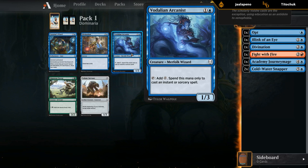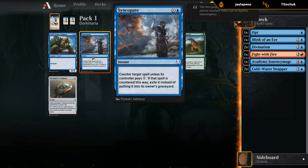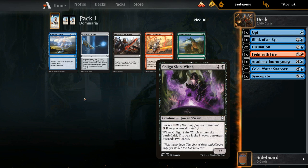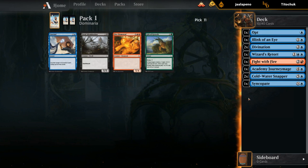Arcanist is also a Wizard and could be playable, but not taking it over Divination. Now we can take the Syncopate since we already have two Snappers — a playable card as well. Wizard's Retort wheeled, as did Sorcerer's Wand and Gitu Lava Runner. The problem is outside of Fight with Fire we don't have a great reason to be red, other than blue-red being the wizard archetype. I don't think I take the Lava Runner over the Retort — there's a chance we move into a second color; we could open a bomb in black and end up blue-black controlling, and there are still some wizard synergies in black with Caligo Skin Witch at two mana with kicker. So I'll take the Retort. Unwind can be playable, especially if we go all in with Coldwater Snappers and Arcane Flights as protection. Fire Elemental is mediocre, so let's take Unwind.